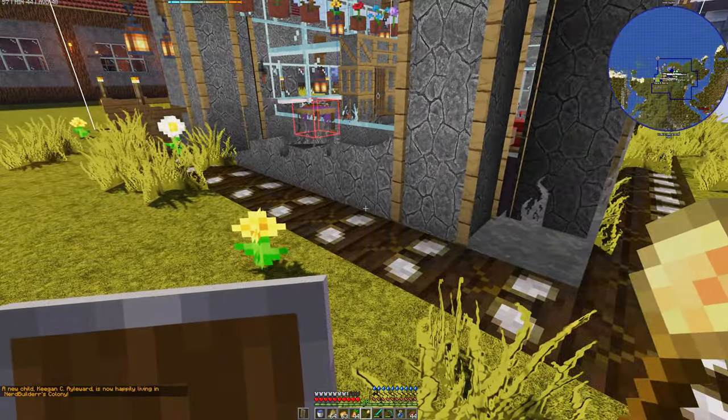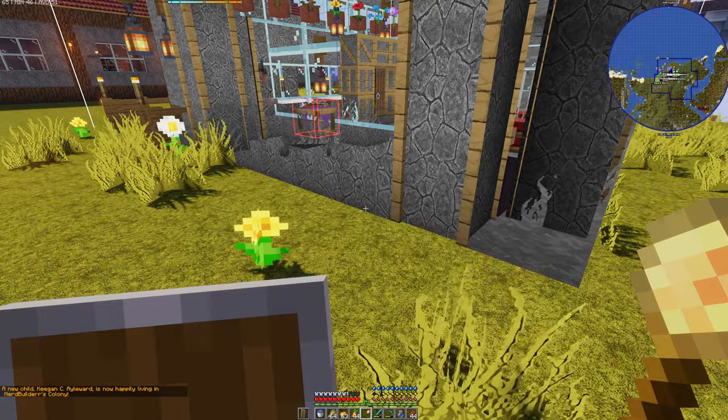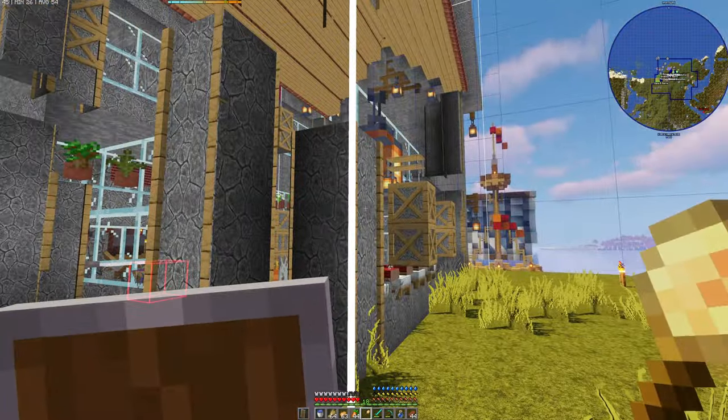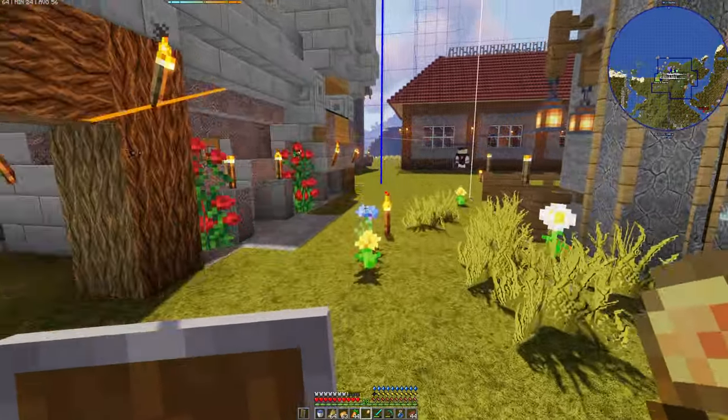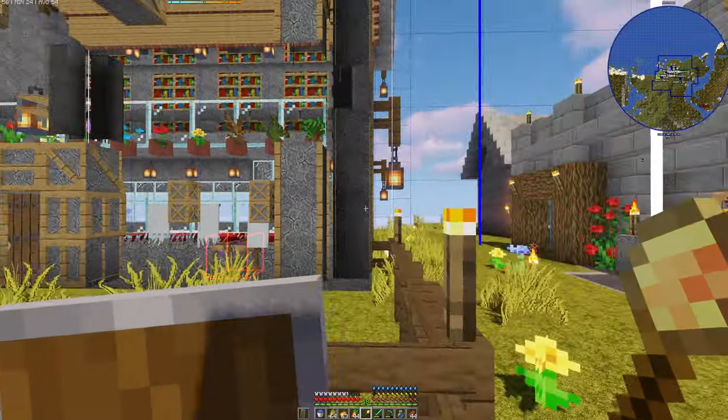And you can actually see in the bottom — a new child, Keegan, has been born! I'm not sure we have someone with that last name, but we have a new child. So excellent — we'll have to go take a look at his stats. Keegan stats — okay, this is the hospital at level five.